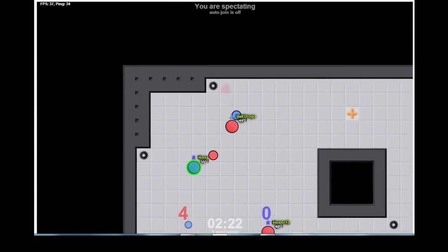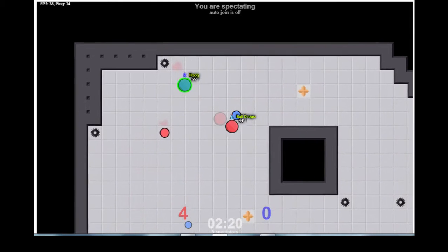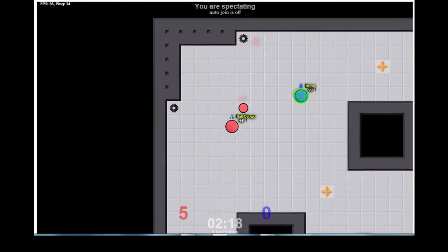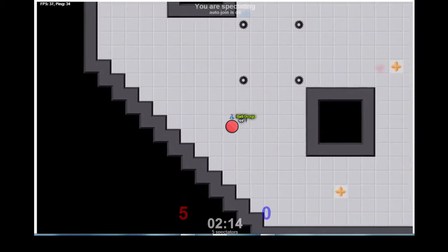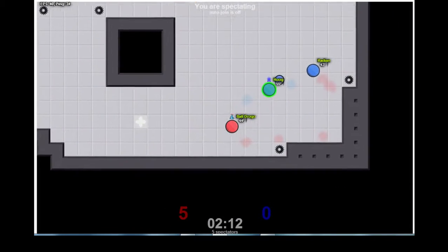Buljogger doesn't work the first time, or the second time — getting closer. But manages to get a clear path from Klosek's blocking and gets another cap to bring the score to 5-0, with 2 minutes and 10 seconds left in the game.